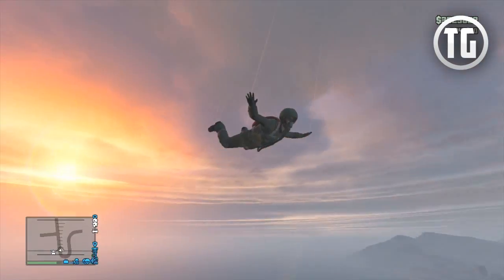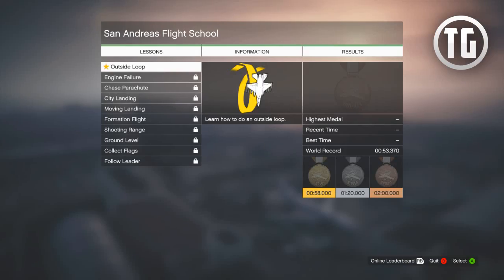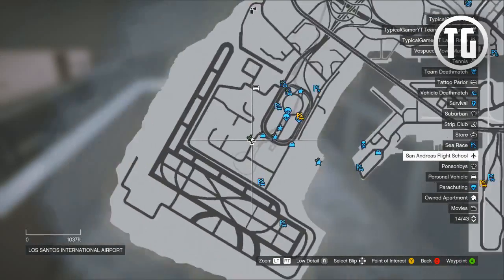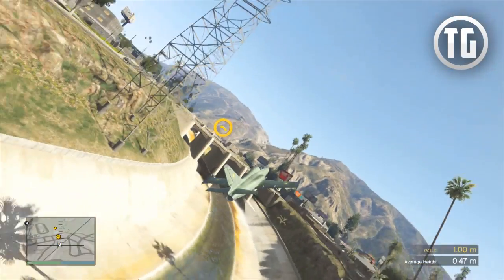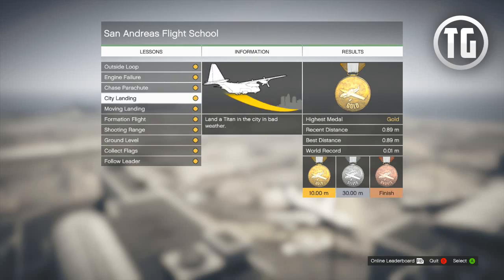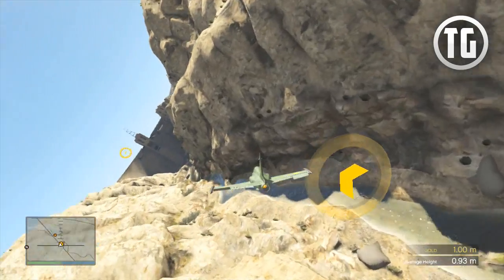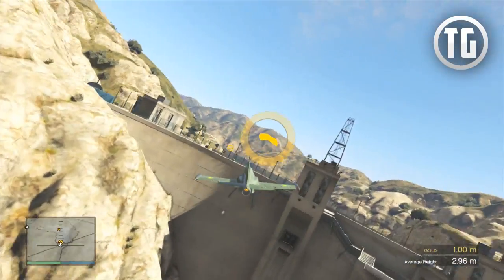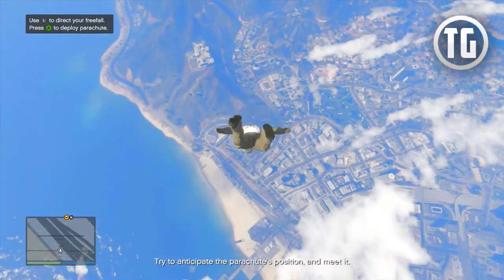Next up, which probably most of you will refer to as the core of the update, is the San Andreas Flight School, which features 10 new solo missions to test your skills. This feature can be accessed at the San Andreas airport that you can see on your radar. These missions range widely from easy to hard, and I will have a guide on how to complete them all on gold uploaded very soon. This is also a great way to earn money — anywhere from $150,000 to $250,000 from completing it the first time, depending on what medals you get.